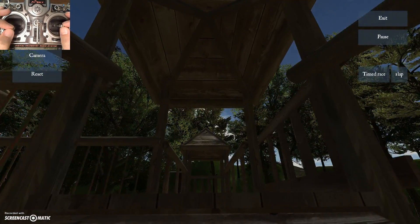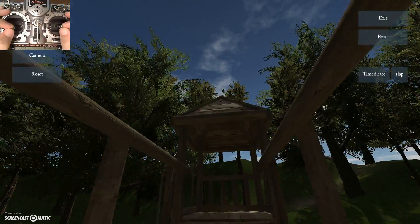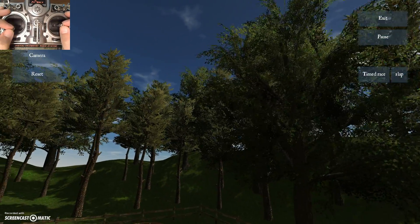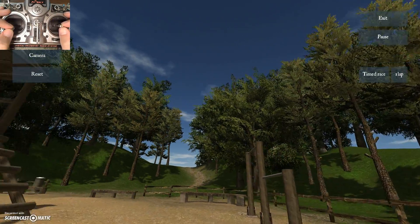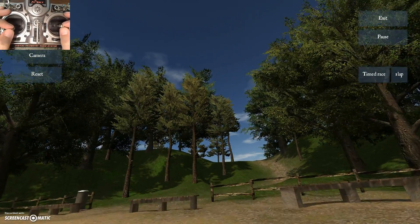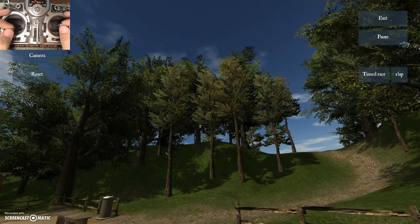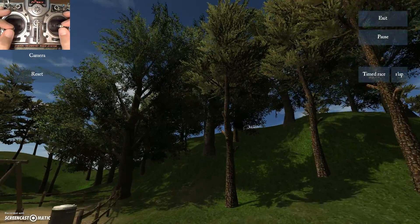Very precise throttle control and very slow inputs are required. Depending on how much camera up-tilt you have, the more camera up-tilt you have, the harder it will be to go this slow and this precise. So challenge yourself — don't change your up-tilt, don't reduce your up-tilt just to make this exercise easier.